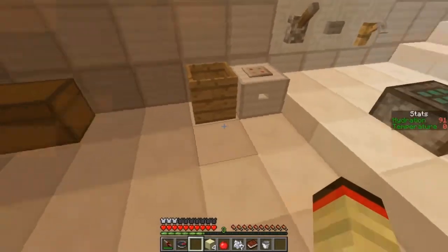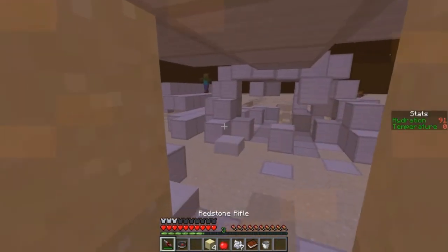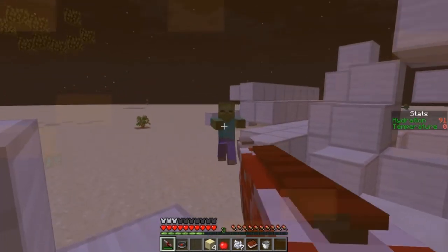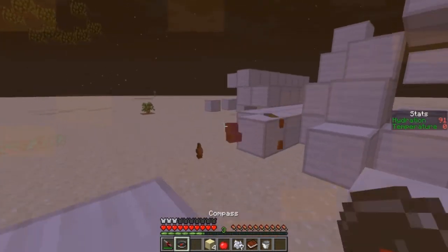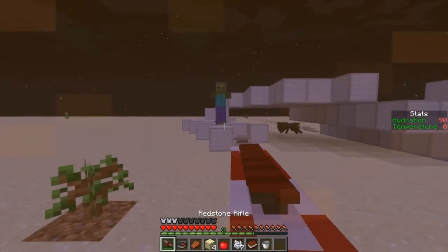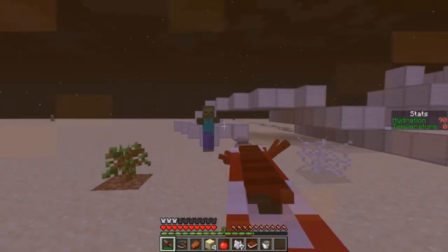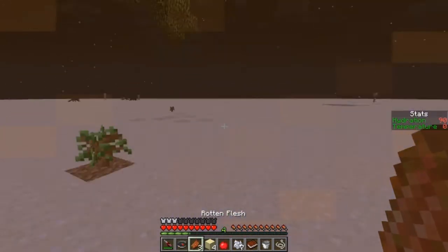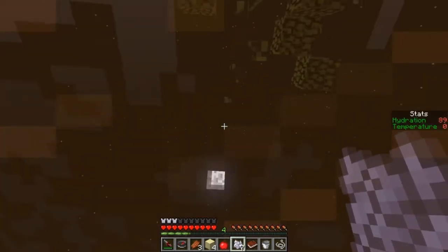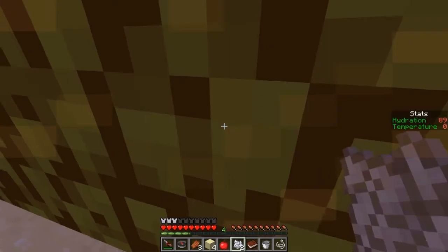Hydration's going a little bit down. It's nighttime now and I'm kind of scared to go out — there's definitely mobs out here. I'm just checking if there's any more saplings. I forget this is a bow, I was waiting for it to shoot automatically. Those spiders have green eyes — what is this alien planet? They drop cobweb when they get hit.